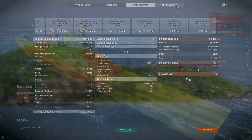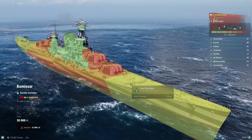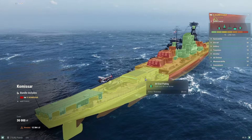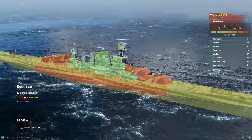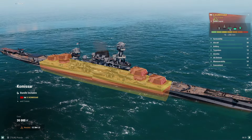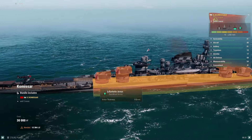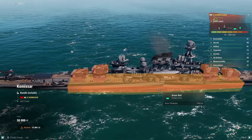Let's take a look at the armor scheme. The bow plating is 25 millimeters, which is easily overmatchable. The middle is 30 millimeters, and the absolutely ginormous stern is also 25 millimeters. The citadel isn't well protected either — it sits high in the water and it's only 115 millimeters of armor. At least the citadel doesn't extend to the giant stern, but nevertheless you can very easily be punished in this ship.